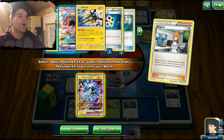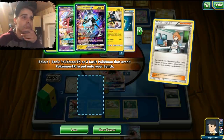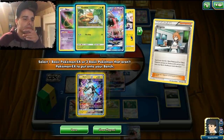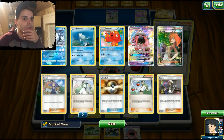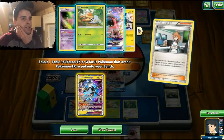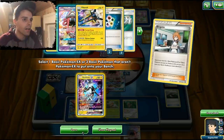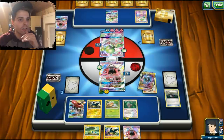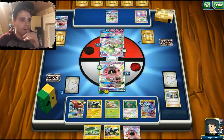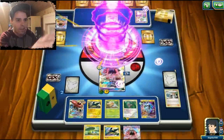We could bench Zeraora, attach the energy to it, and add a prize card right there — okay that might be a slight misplay. Let's check how many Guzmas he's used so far — only one. Still, I don't want to bench it... or do we? We're definitely gonna get a KO here, so benching Zeraora is not bad. He does not get anything he can target.